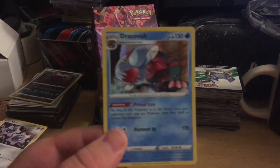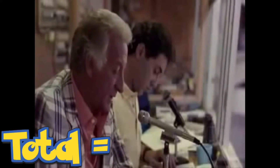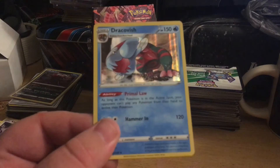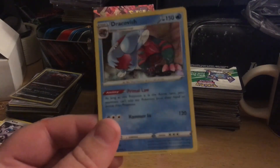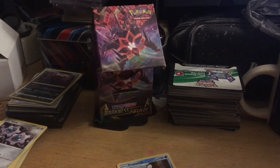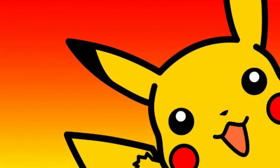So we got a holo Dracovish — one hit, that's all we got. Grudged Gaming is going to have to try to beat that. Alright, thanks everybody for watching, stay frosty and good luck. Pika pika!